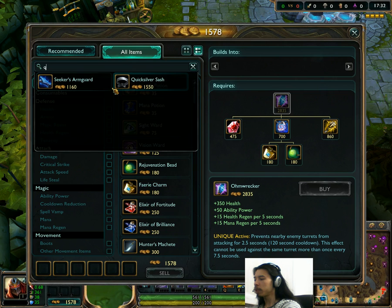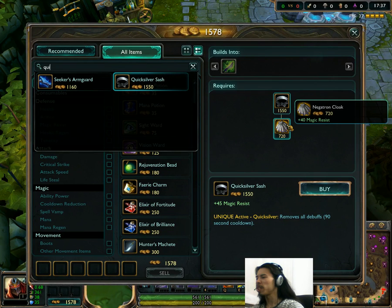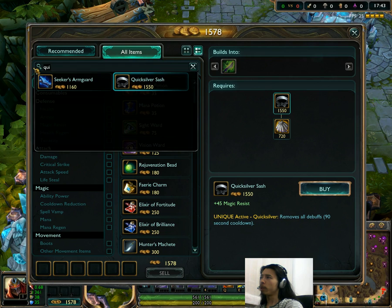Quicksilver Sash is another cascading change from Negatron Cloak, so it's slightly cheaper — 1,660 gold down to 1,570 gold. Nothing too interesting there.